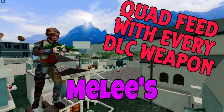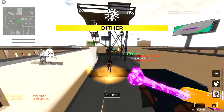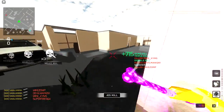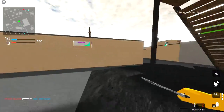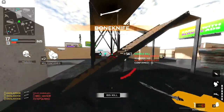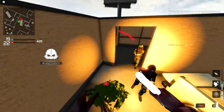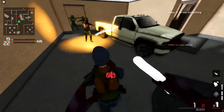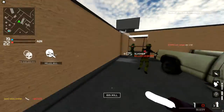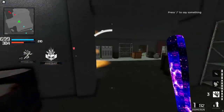Moving on to the melees — definitely one of the hardest categories because some of these don't have much range. We got the UV bone club — one, two, three, turn around, slide, boom four right there. Then the bone knife — two, get three, run upstairs, boom, get this guy for the fourth. Coming in with the diamond blitz, missing shots, two, three — this guy tried to run away but I got him with the slide for four.